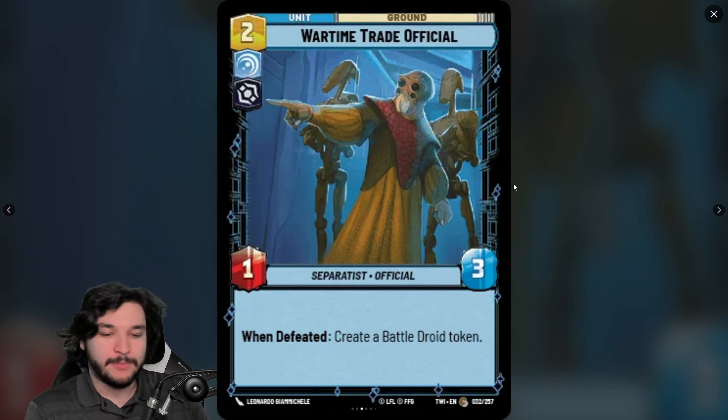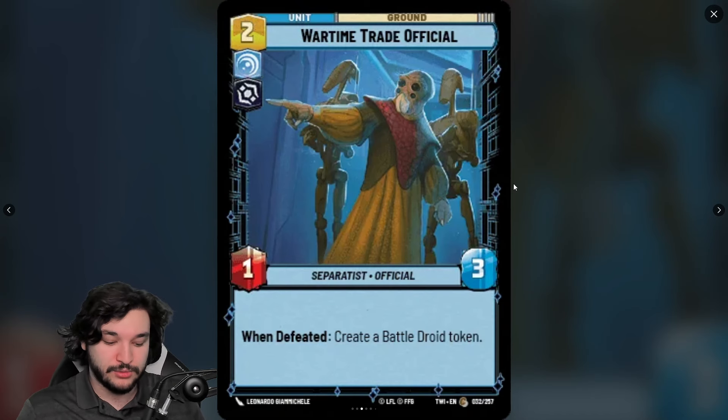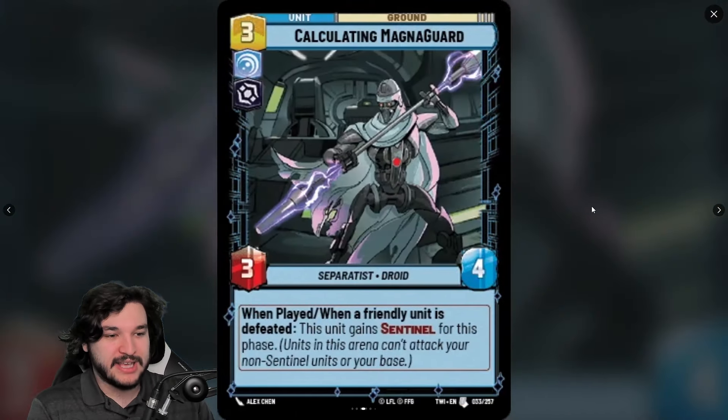It might just be straightforward: turn one Wartime Trade Official, turn two exploit it to play a five-resource card. This guy seems like a potentially important piece for exploit-heavy decks. Any card that creates multiple bodies while you're doing your thing is more exciting. It will die to Battlefield Marines and similar, but it's a nice early-game setup piece.